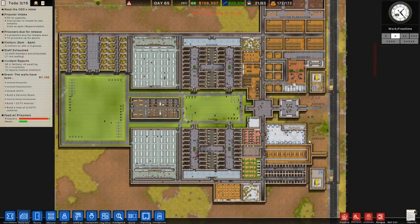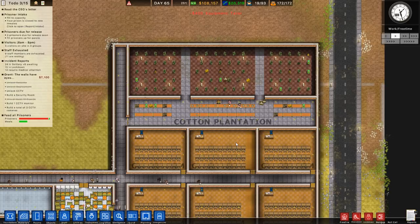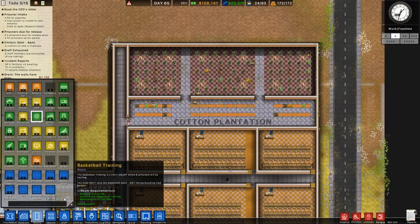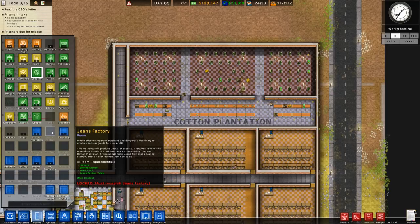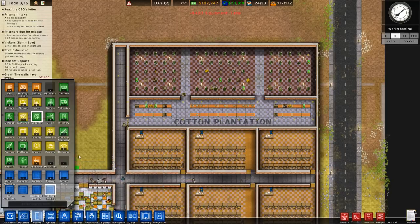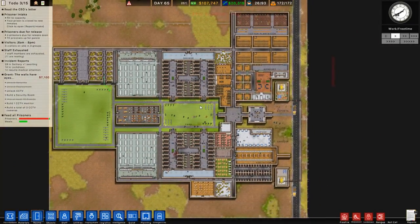Hey guys, my name is Sidiak and welcome back to Prison Architect. Last episode we built our very own cotton plantation. We're now producing cotton which hopefully today we can turn into jeans or fabric or clothing. I need to set up the jeans factory - I believe that's what the room is called. I also want to get set up at some point some parole rooms and maybe take a look at doing the security room as well.